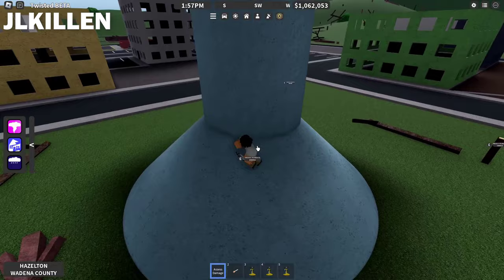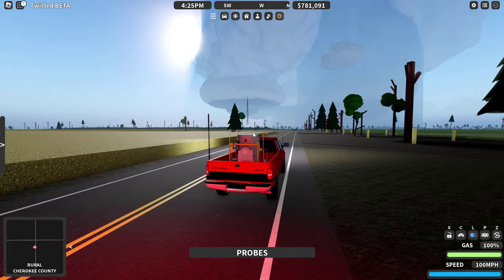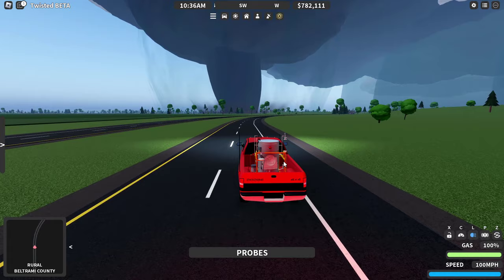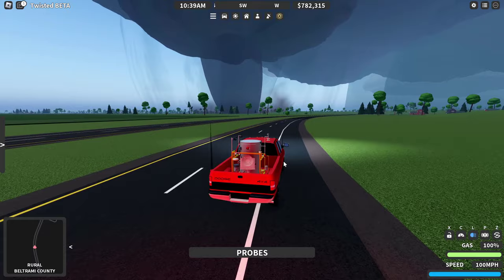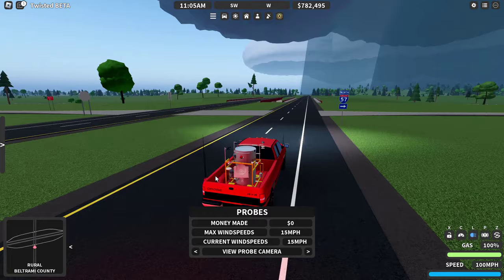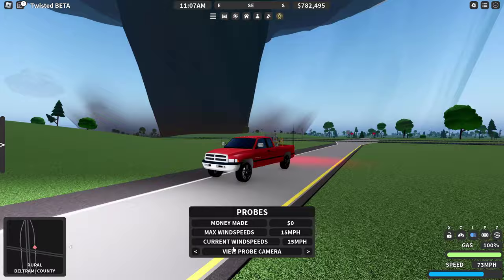I'm going to make my way towards that storm. I should be in a pretty good location to intercept. I'm going to try to drop probes directly in front of it. The tornado is shifting. You've got a new storm popping up to the west of Funkley. I'm going to go make my way to this new one now. I feel like that one's dying, but it might recycle — and I'm terrified. If that recycles and becomes the most powerful one we've ever seen, I'm going to cry.